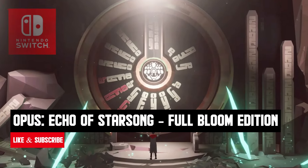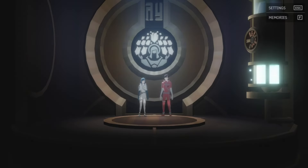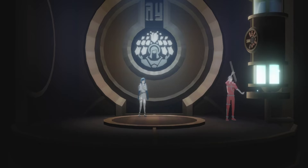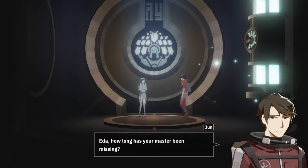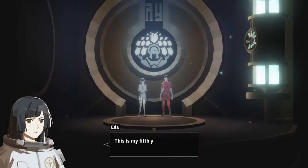Next on our list is Opus Echo of Starsong, a story-driven game that offers an emotional adventure. This game provides around 10 hours of gameplay at an affordable price, making it excellent value for money. The characters are complex and interesting, and the storytelling is satisfying. If you enjoy narrative-driven experiences, this is a game worth checking out.